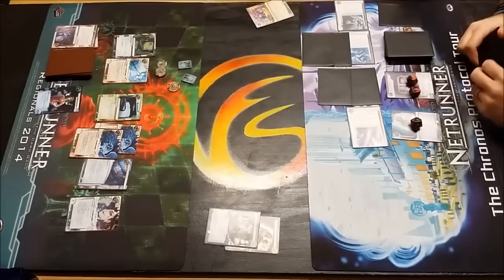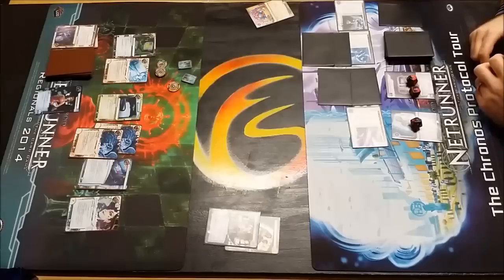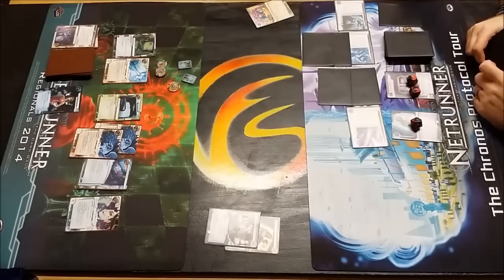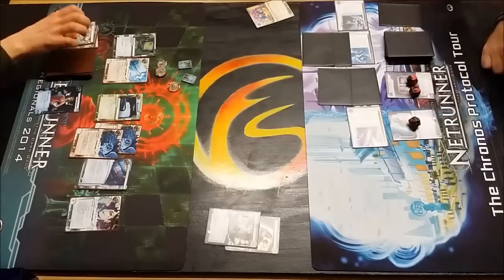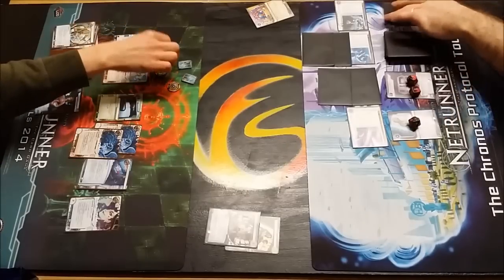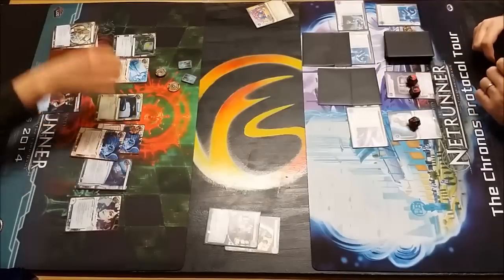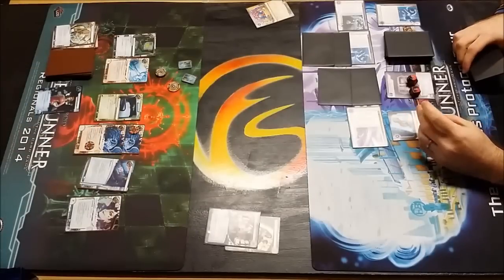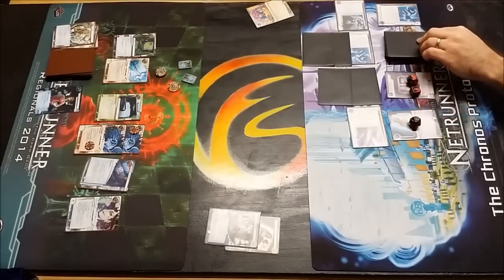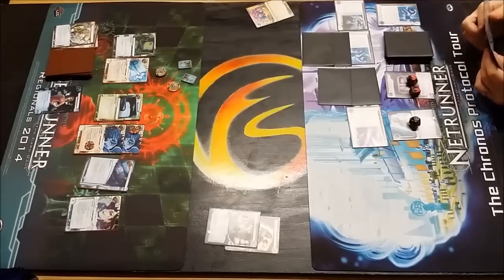So once again he's not quite at memory limit - he's got one memory left with the Desperado out on the board. He's got an Inside Job and runs Archives, seeing the Quandary. So it's a gamble, but at the very least he gets a Desperado and two Datasucker tokens out of it. Then past the turn, Dave will do his mandatory draw. Surprised to see him use his Inside Job there - that was probably better saved for later.